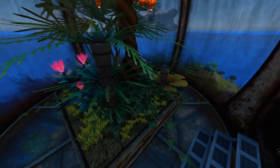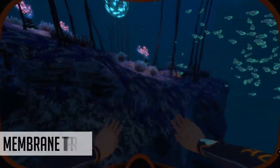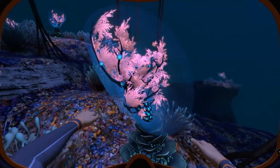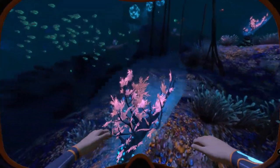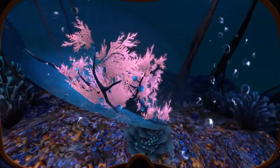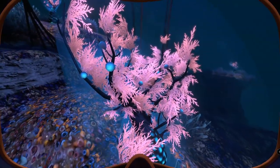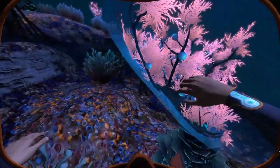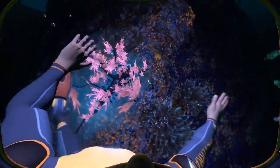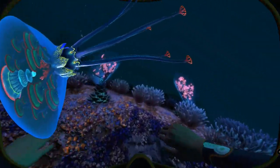Moving on to perhaps the most mesmerizing plant so far — the Membrane Tree, which even according to the PDA is difficult to categorize, as it consists of multiple species of coral which create a round membrane surrounding a much softer and more delicate inside area. That interior is supposedly considerably warmer and denser than anything outside of it, and would most likely die if exposed to the surrounding environment. Some of you may already start seeing references to the very famous Vent Garden from Below Zero.